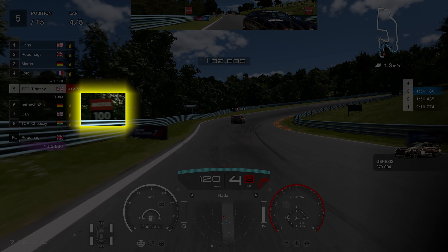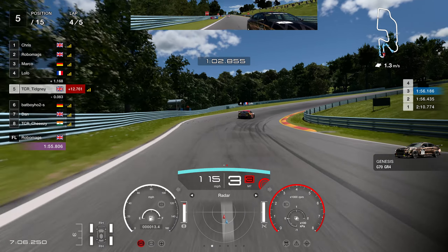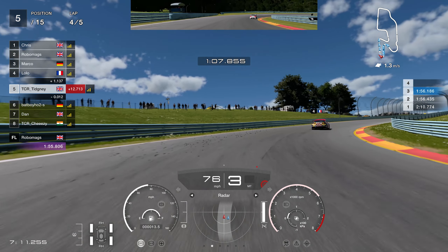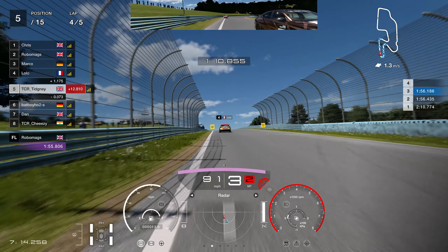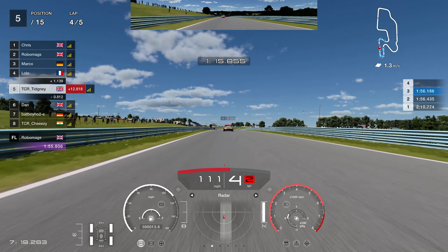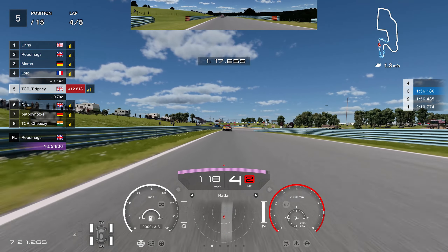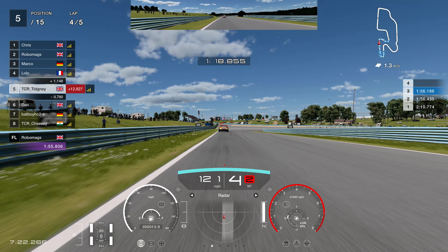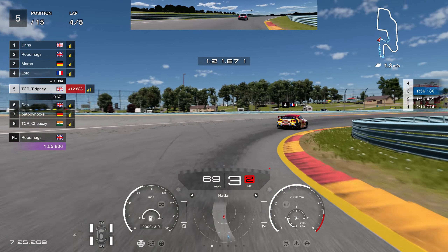Brake as close to the 100-foot board as possible. A later apex is actually better than a tight one — you don't want to go too wide. Start from the middle of the circuit and click the inside. There's a tiny little bit of runoff there that you can use. Heading towards this right-hander, you're braking between the 200 and 100-foot board. In the race, there's a caravan where the 200-foot board is — when that caravan hits the edge of your screen, you can use that as a brake marker.